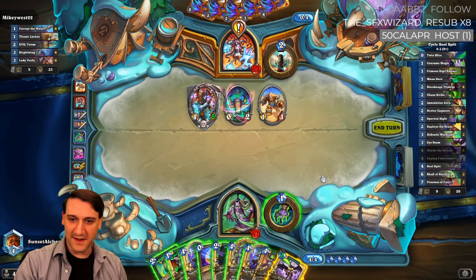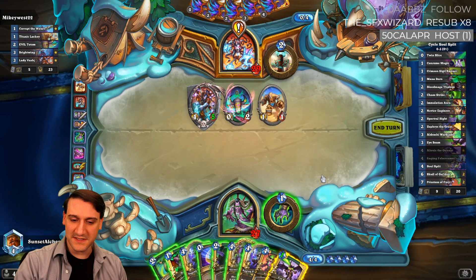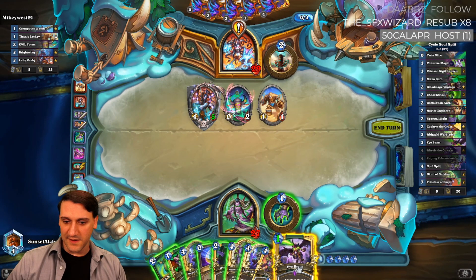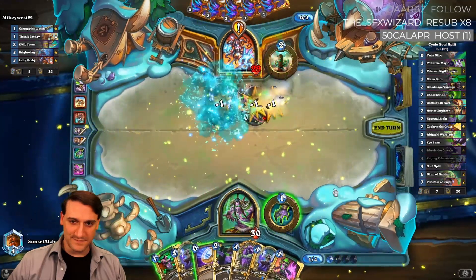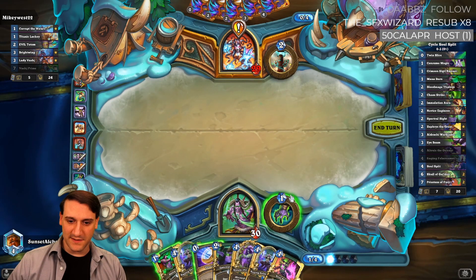Altruist, coin, Eye Beam — doesn't clear everything. Eye Beam plus Immolation Aura does clear everything. I definitely like Eye Beam. Can't play Lady Vashj yet.